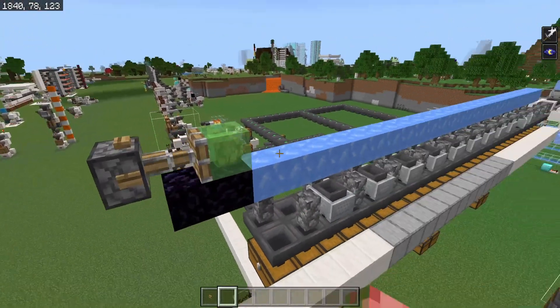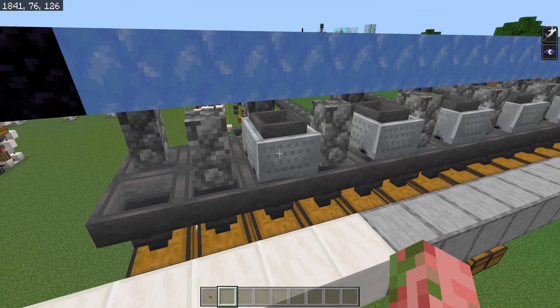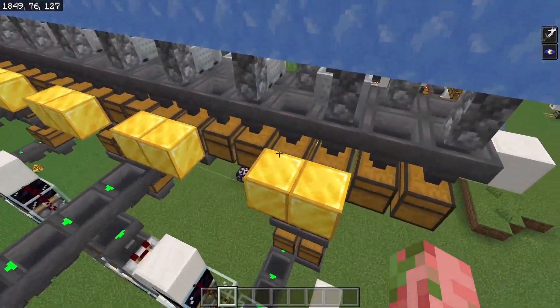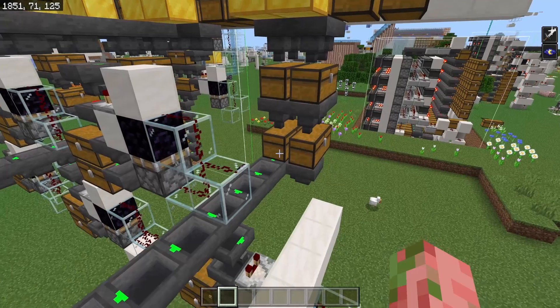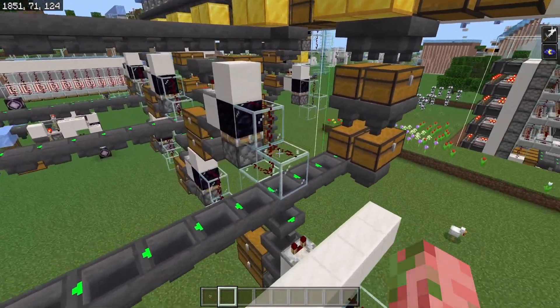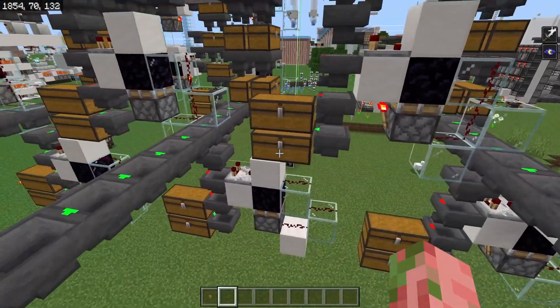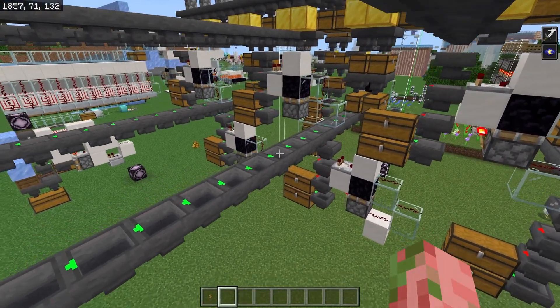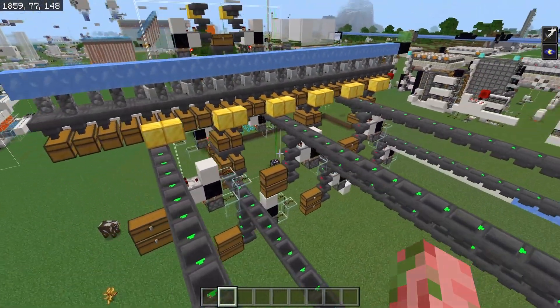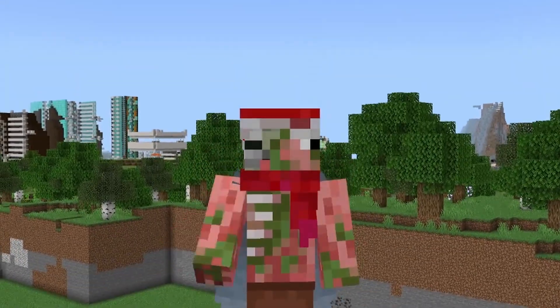So how it works is you launch all of your items, they get picked up by some hopper minecarts underneath this area, and then all the items get distributed between a couple of double chests, and then they eventually get sorted out into multiple different hopper lines, each one of which has their own basic item filter underneath that eventually leads to the main storage. It is a giant hassle, a giant pain — it causes a ton of lag from hundreds of hoppers — all because of one bug.